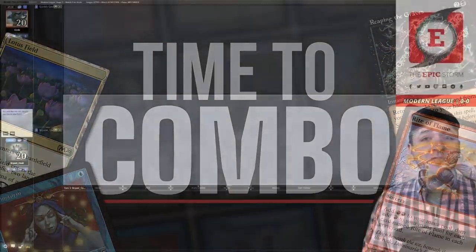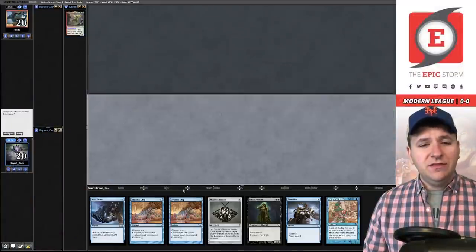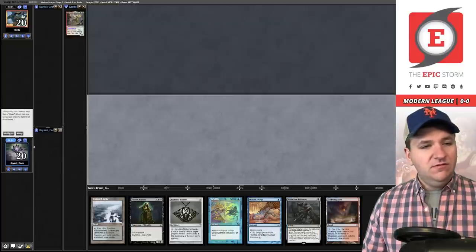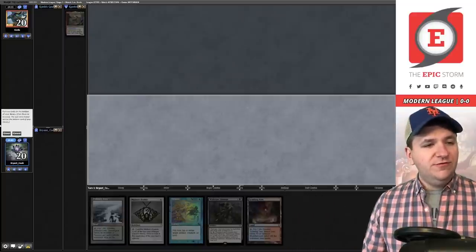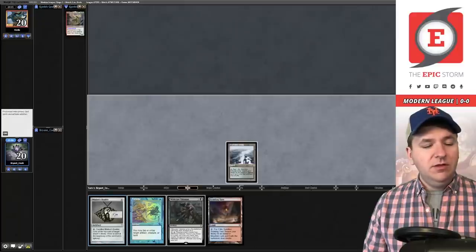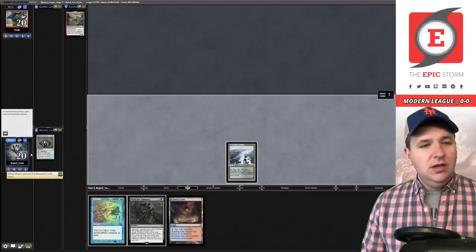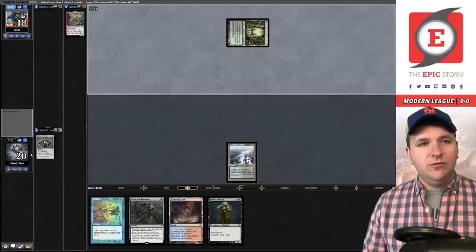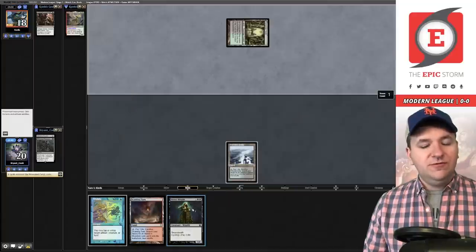Welcome to the first match. We are on the play; our opponent has revealed Ragavan. We've opened a no-lander so we're going to have to mulligan — we'll go to five. This is acceptable. We'll keep, getting rid of one Twiddle and then Street Wraith. Play the Delta, play a Bauble, then Bauble immediately to see if we get a one-mana cantrip.